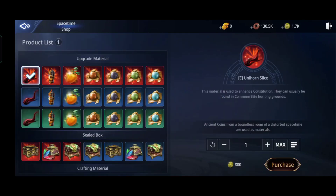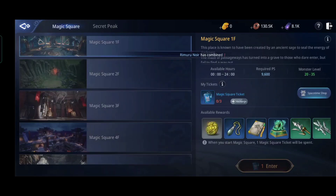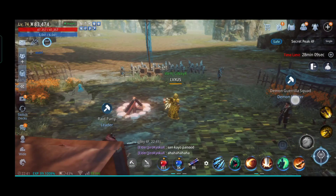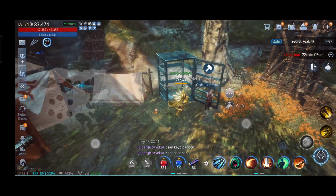In the Space Time Shop, there are sure-drop rare skill tomes. Use or sell it to get one of the 13 rare skill tomes for only 33,000 ancient coins. Ancient coins are farmable from mobs at Secret Peak and Magic Square.